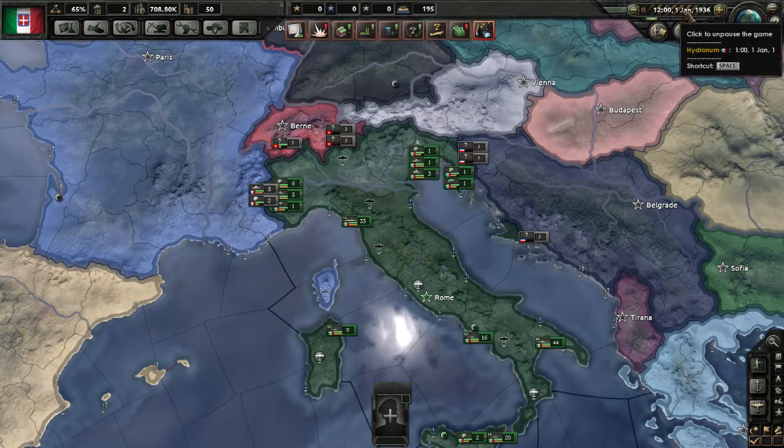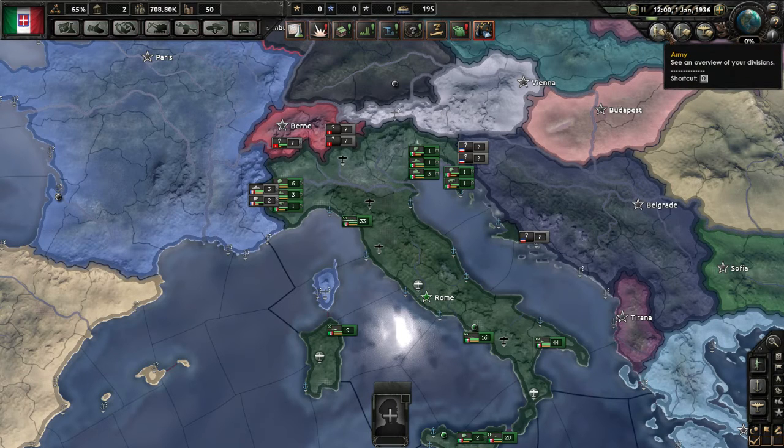We've got here the pause as well as the speed, broken down into five nodules. Speed one is the slowest, speed five the fastest. You increase by pressing plus on the keyboard or clicking here, or decrease by hitting minus. You've got different overviews here: Army, Navy, Air Force. I'm not going to go into them immediately — it's an easy way to select everyone and gather them in one place, but I don't find too much use of it otherwise.